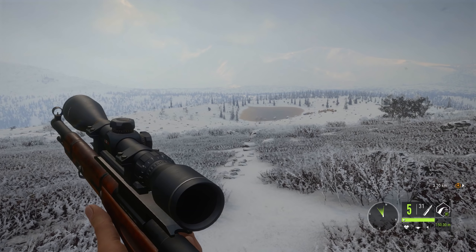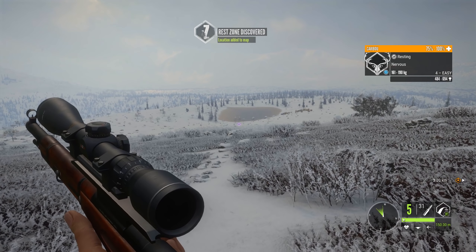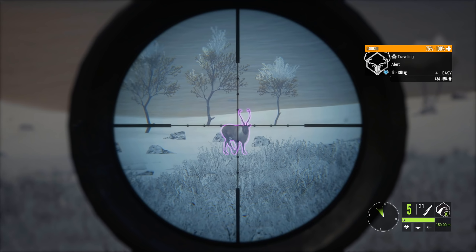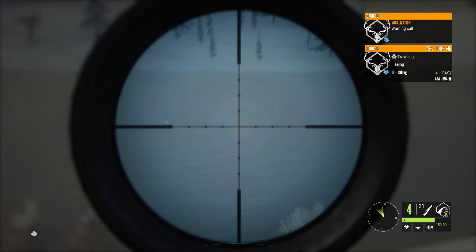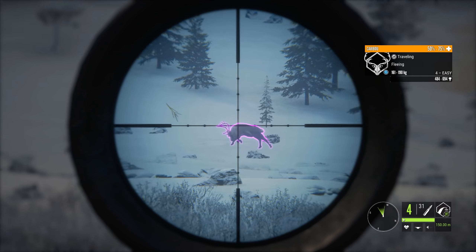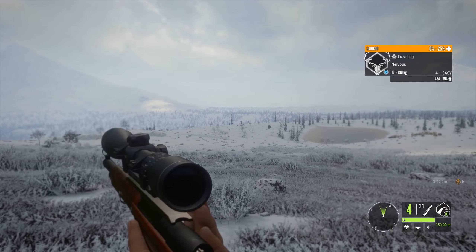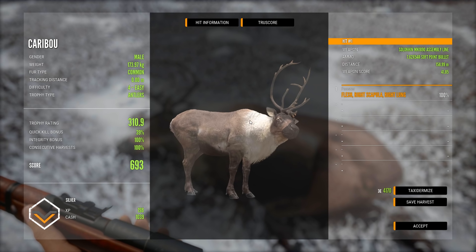Oh, another caribou — he's having a little lie down. I am going to get him to stand up and take a shot at him. There we go, he's standing up. Just give me that broadside — that's all I need. He's alert. Looks like he's looking dead at us — that's a warning call. Should be a decent hit unless I hit the top of the shoulder blade. He's putting up a bit more of a fight. Come on, go down before you go over that hill. There we go. I kind of knew I hit his scapula, but even so it's still nice to see these guys.